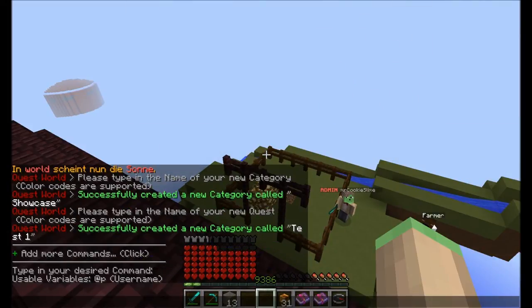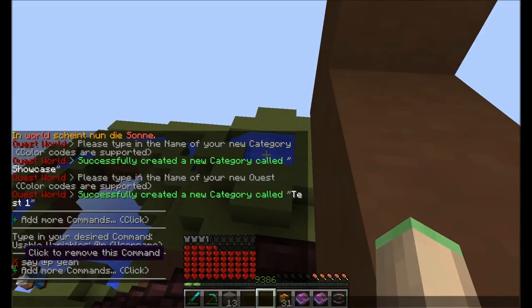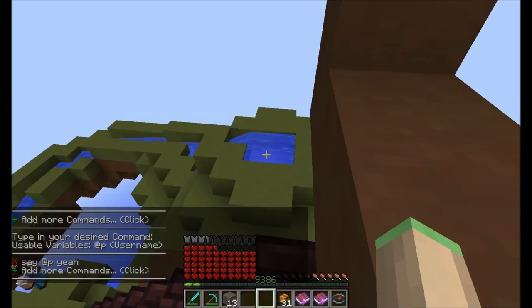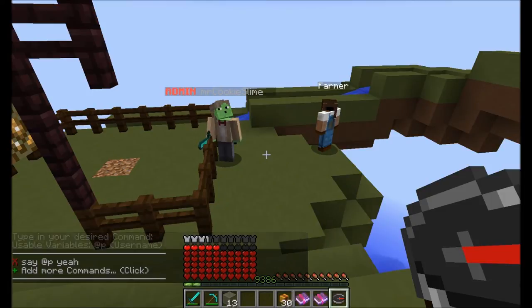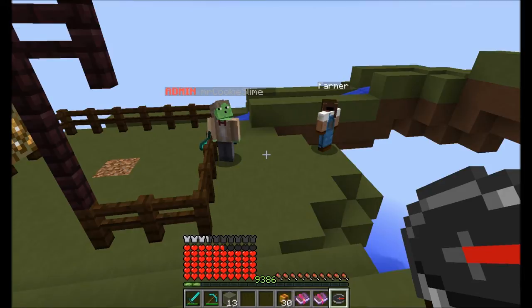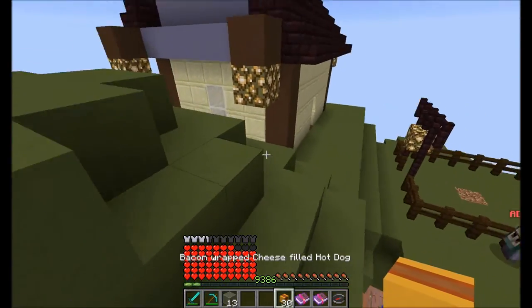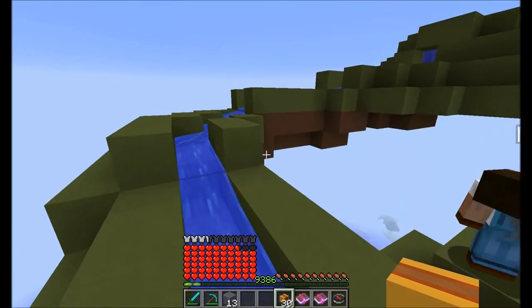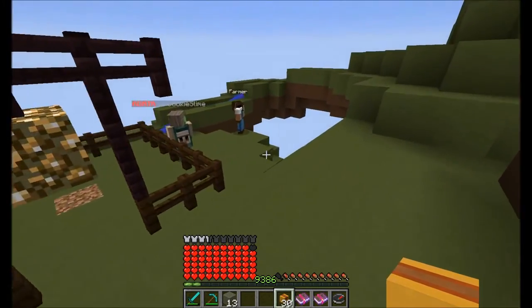I can just add more commands here by clicking on this. You can use the variable {player} and just type it in — for example, 'say {player} yeah'. You can see the command 'say {player} yeah' now appears. You can click the X to remove a command. You can add up to — I think it was somewhere between 1.2 billion and 1.2 trillion commands — so pretty much as many as you want. This can be used for permissions or background handling. It was requested a lot, so that's why I added it.